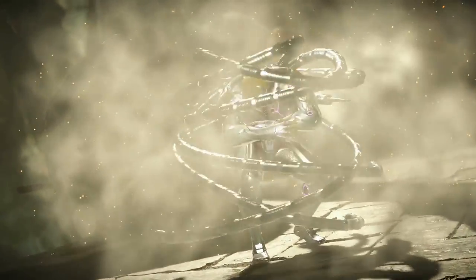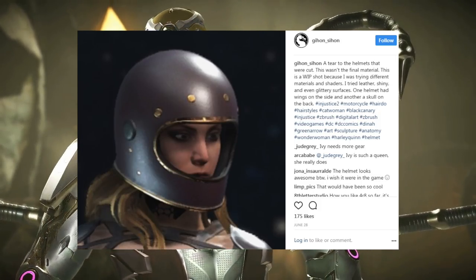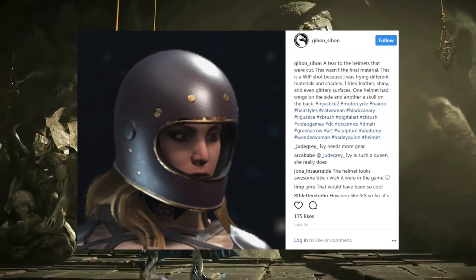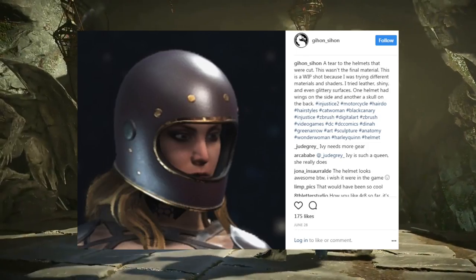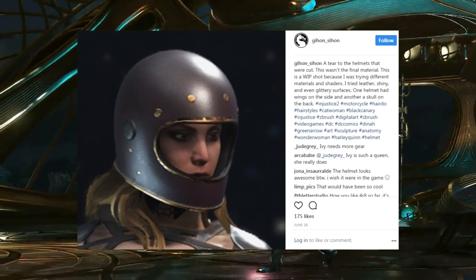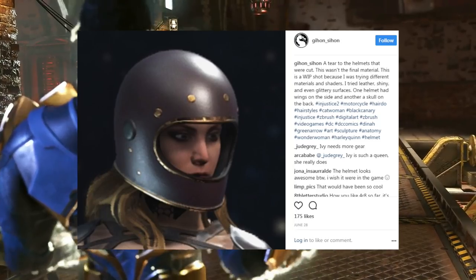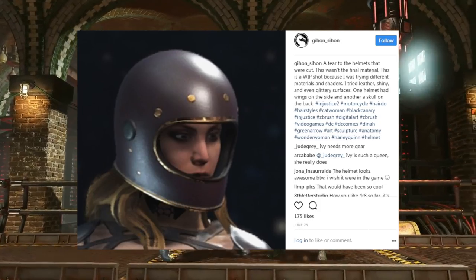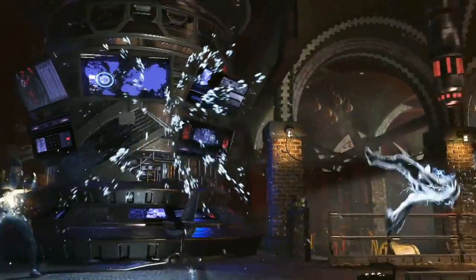Speaking of Black Canary, there is a piece of gear you would not believe was going to be added inside of Injustice 2 — Black Canary was going to have a biker helmet. It says here: 'A tier of helmets that were cut — this wasn't final material, this is a work in progress. I tried leather, shiny, and even glittery surfaces. One helmet had wings on the side, and another had a skull on the back.' Of course, the reason this was taken out is because her Canary Cry really wouldn't make sense with a helmet on — how would the sound waves leave if a helmet is covering her mouth. He does mention that is the reason they scrapped the helmets.